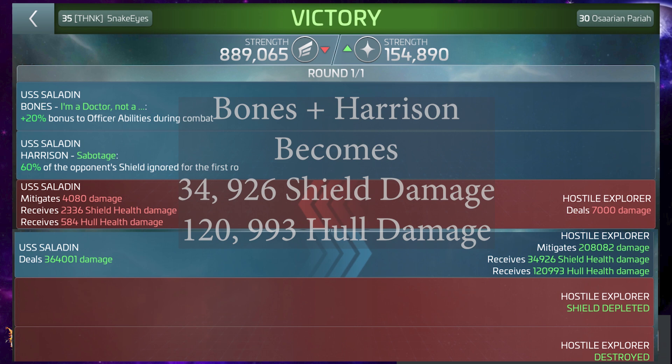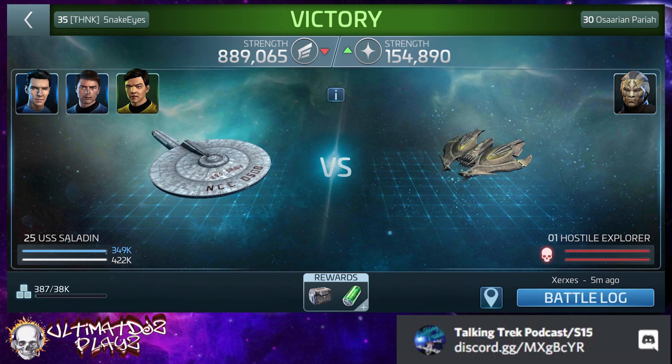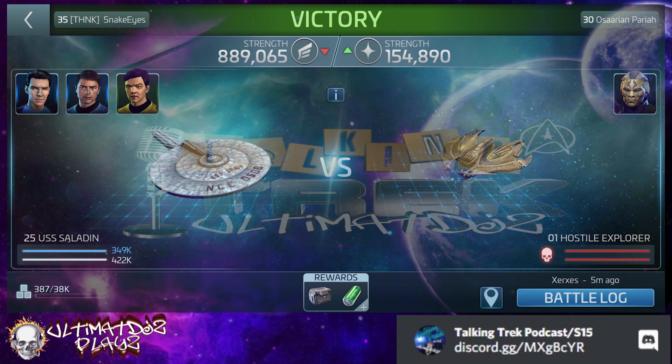But it doesn't stop there. We can increase our ability from Bones. We can get synergy from Sulu at 15%, giving a total bonus of 35% to Harrison. So Harrison, still at tier one, with a 35% bonus from Bones and Sulu, is an 81% shield ignore — and the math checks out. You could utilize Pike and Moreau to get even more. Because of Moreau's synergy bonus, you can literally, with Pike, Moreau, and Harrison, ignore 100% of the shields in the first round and put the entire load onto the hull.